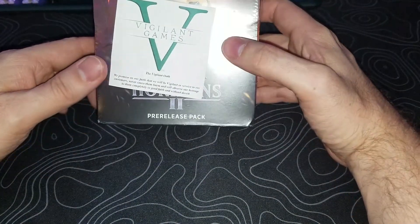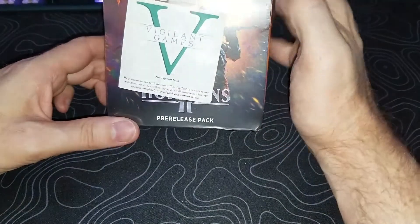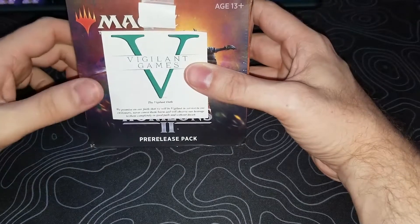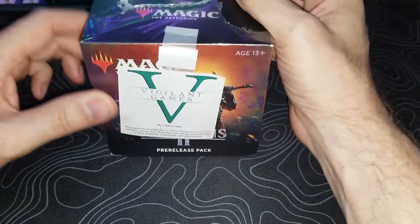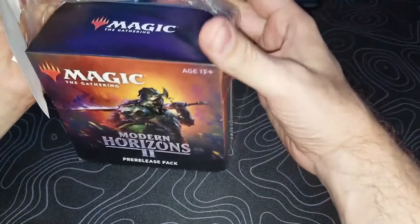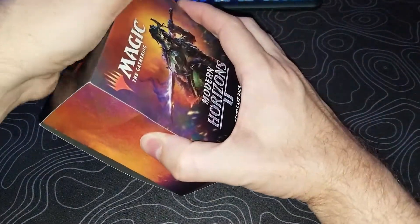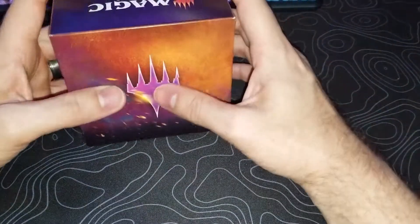Hey everybody, Quad Nines here with a pre-release pack opening from Modern Horizons 2 — a little attack on Black Blade, but it's from Vigilant Games, which is actually run by a friend of mine, a guy I've known for a long time, Brian. He is about as good as you can get in this industry — he's a former level 2 judge. I'll just put his stuff down in the comments below. He sent me this set and we're going to see what we get here. He's got a TCG Player account.